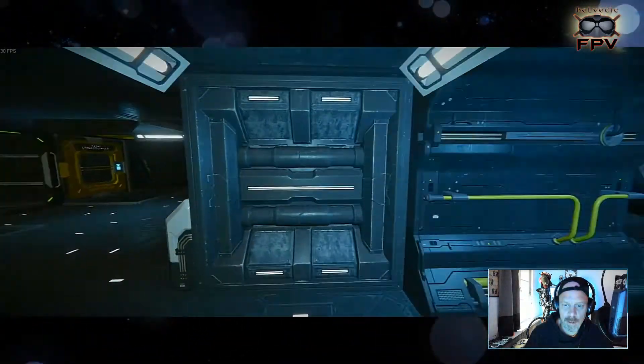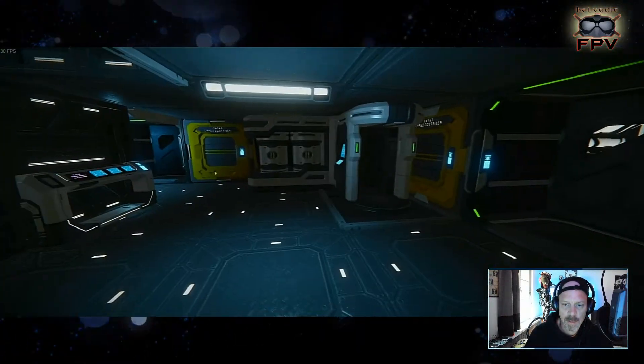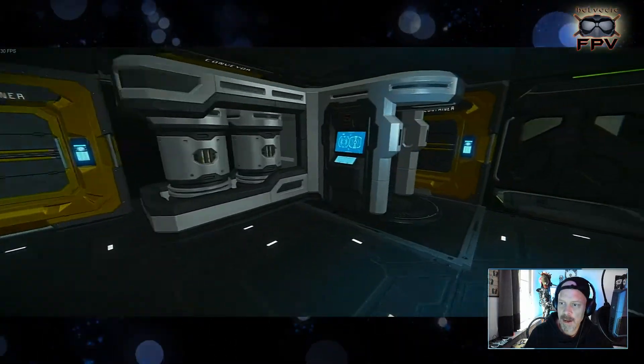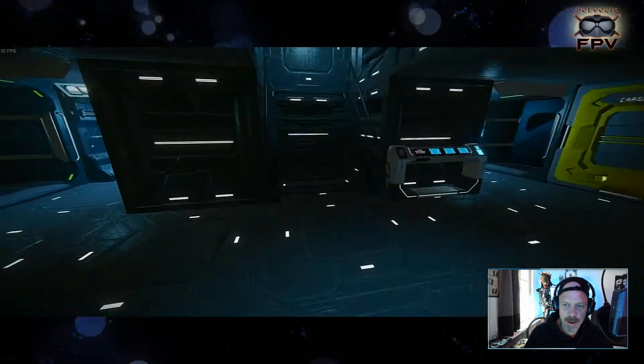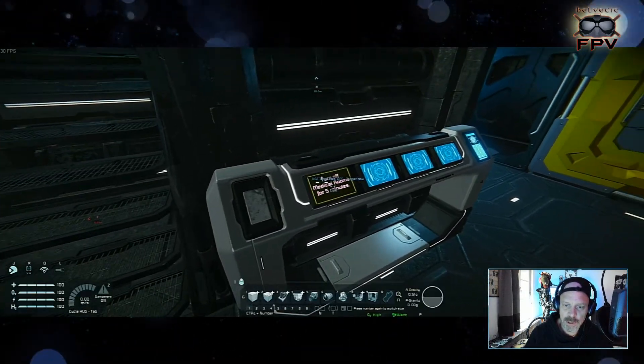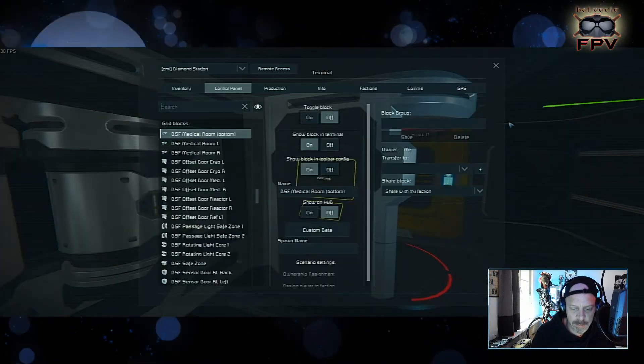Inside we have a medical room. There's a control panel here to turn off medical rooms for five minutes. Right now it's running — it's green. When you push the button it goes red: 'Turn off for five minutes.' This is made with two timers.